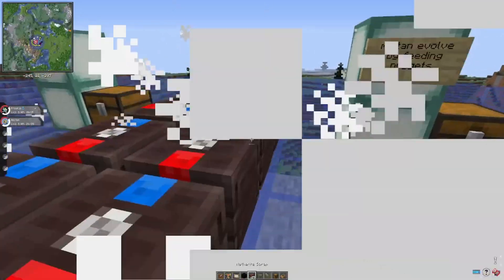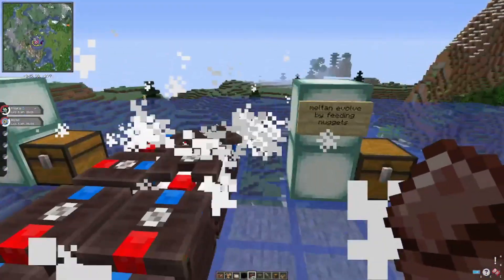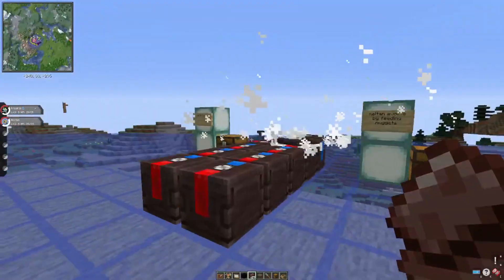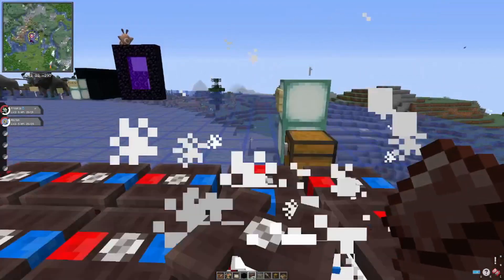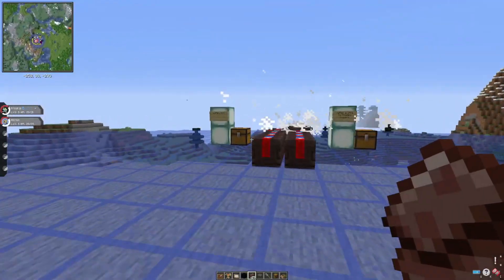By crafting the Mystery Box you can also search it on the Pixelmon Wiki. I think you need some Ruby gems and the Netherite Scrub. As you can see, Meltan spawned — I think it has about a 30% chance to spawn Meltan.